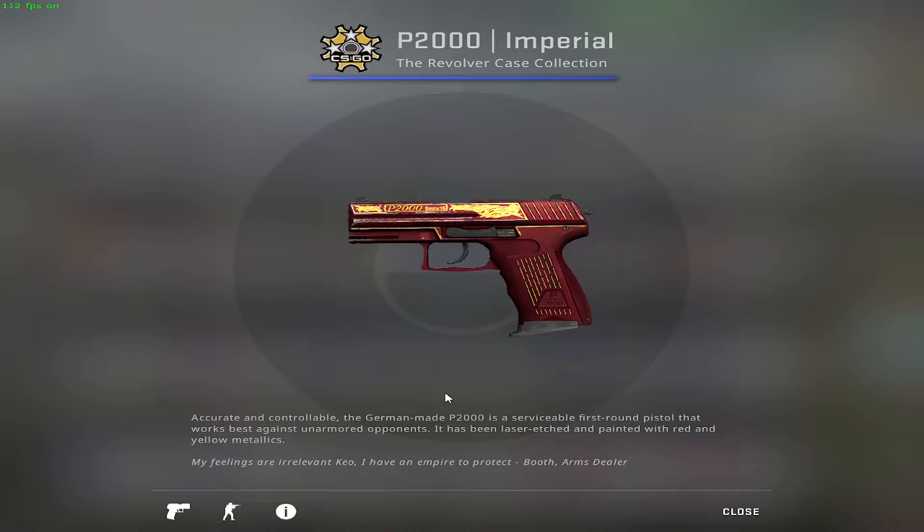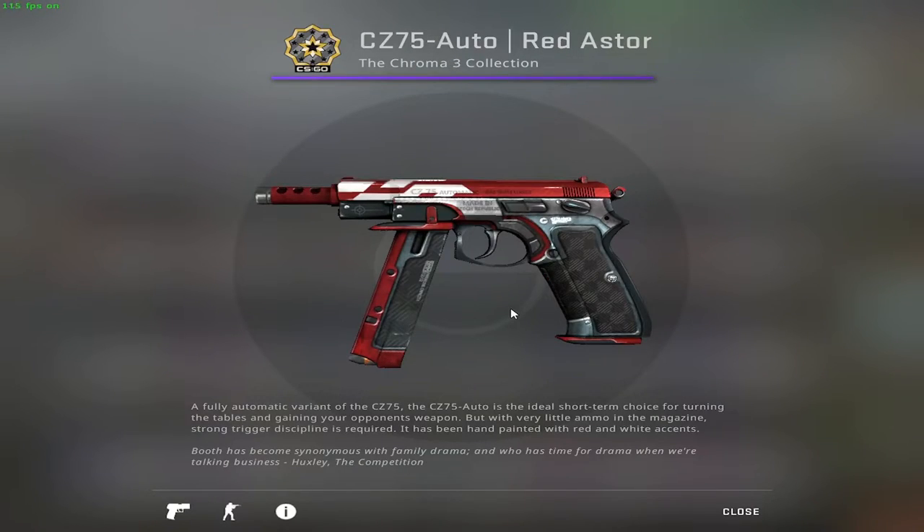One alternative is the P2000 Imperial — this should be Factory New given that it's already quite scratched and we want it to look as good as possible. For the 5-7 haters, we have the CZ-75 Red Astor in Minimal Wear condition. That's all I have to say about this one — I don't understand why you would play with this gun.